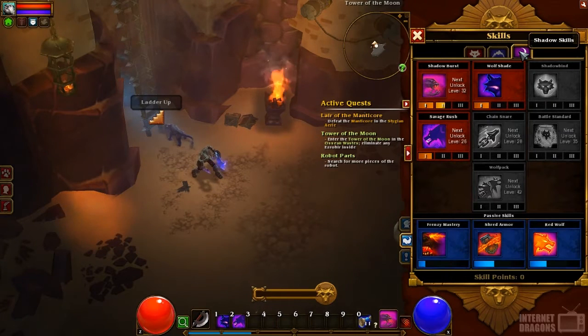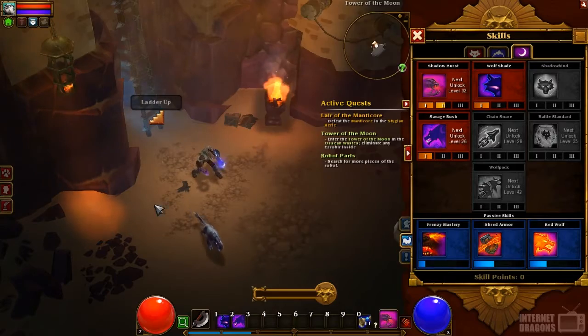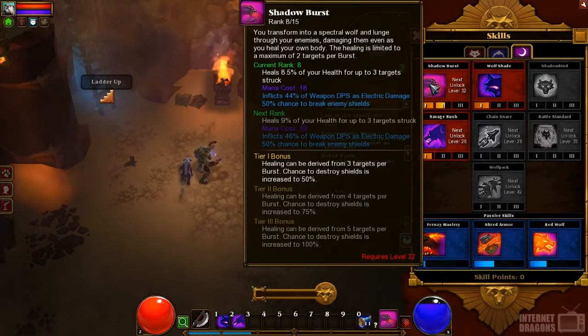For me, I went with the Shadow Tree. I'm choosing to play the game on Veteran, so I wanted a tree that had a bit more sustainability — some self-healing, a lot of that good stuff. I'm really focusing on two skills right now. The first one is Shadow Burst: you transform into a Spectral Wolf and lunge through your enemies, damaging them while healing yourself. Every time I go through an enemy, I heal for 8.5% of my health, up to three targets, so I'm gaining over 25% of my health every time I use that attack. Very handy for survivability.